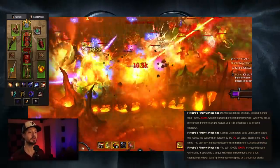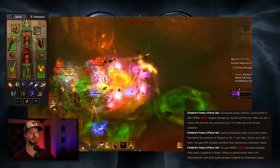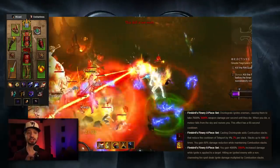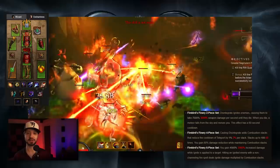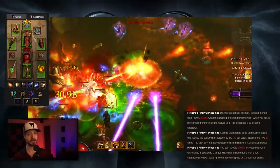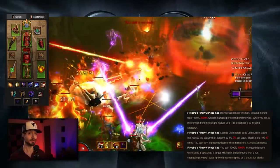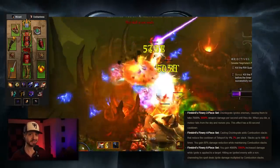The six-piece: you gain 2,000% increased damage while ignite is applied to a target. Hitting an ignited enemy with a non-channeling fire spell deals ignite damage multiplied by combustion stacks. That 2,000% damage might also be buffed by the time Season 23 releases. We gotta wait and see what Blizzard's gonna do.